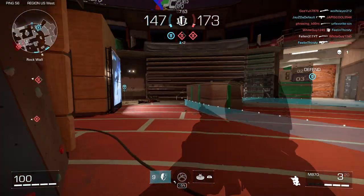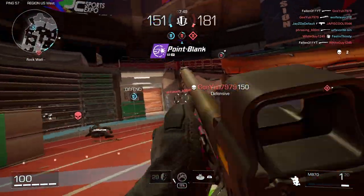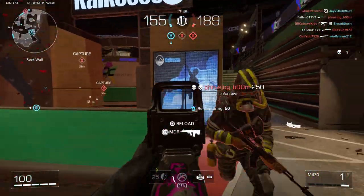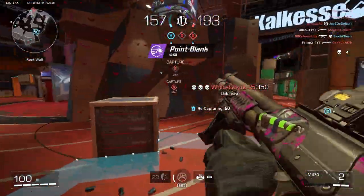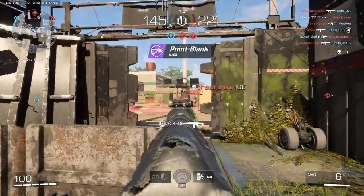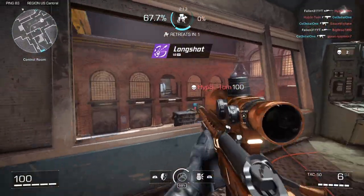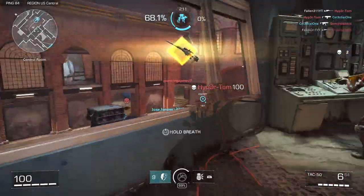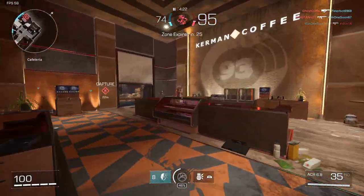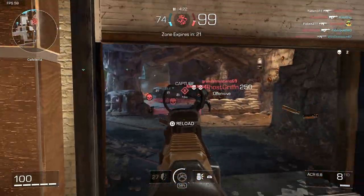Guarding B on domination with a shotgun, for example, or in the plane on Mayday — get around a corner, ghillie up, and hide behind a box. An enemy sprinting down a hallway won't be ready for a 12 gauge to the back. Once you fire your weapon, the ability will end even if there's time left, so make sure that you're ready to be seen. It's not as useful as you would think for sniping, since snipers have a glint that will give their position away. However, if you're using any other weapon with a red dot, a holo, or iron sights, the ghillie suit will be very useful.